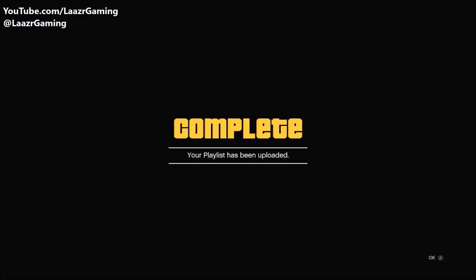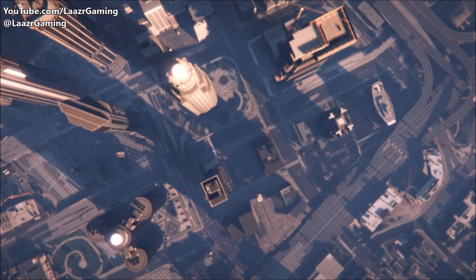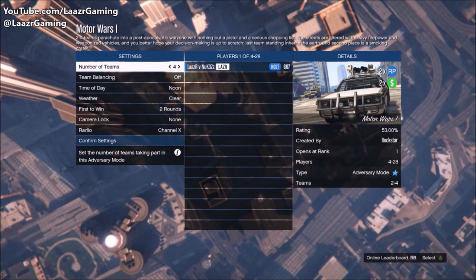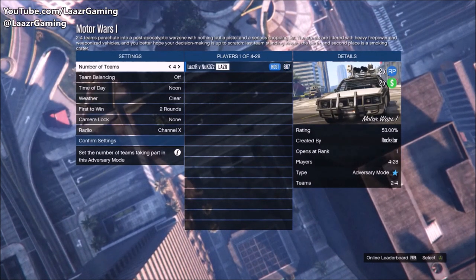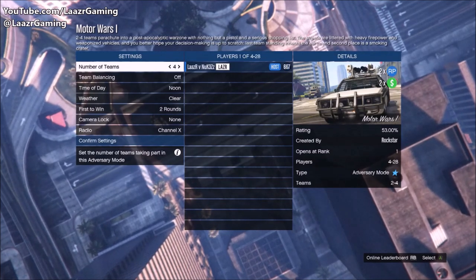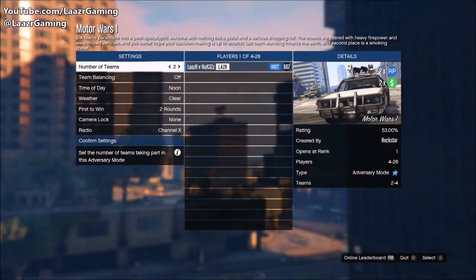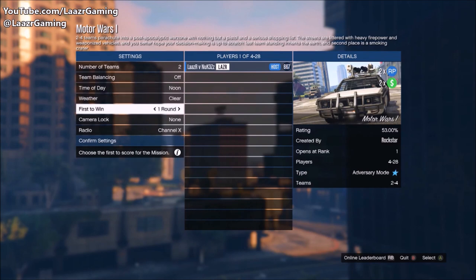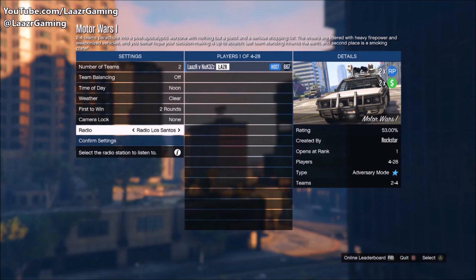I did Motor Wars 1 and 2, but any of the maps will work — it won't make a difference. Once you've set up the playlist, save it. In the menu make sure you have it set to two teams — you have the option for three or four teams but you definitely only want two. We need a minimum of four players, and splitting into more teams splits the payments into second, third, and fourth place, meaning most players earn less. With two teams, at least two of you earn the max payout every time.